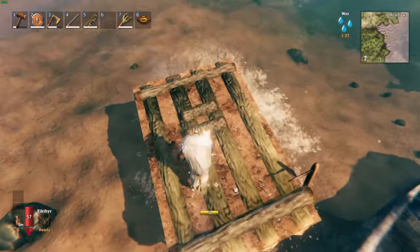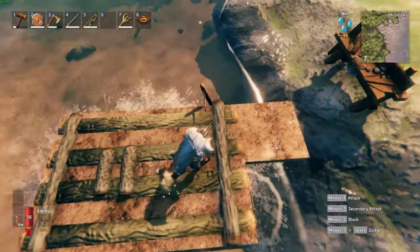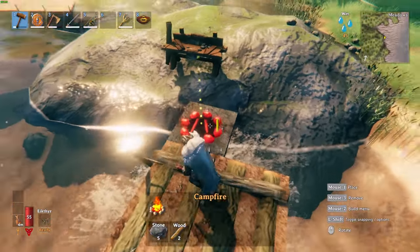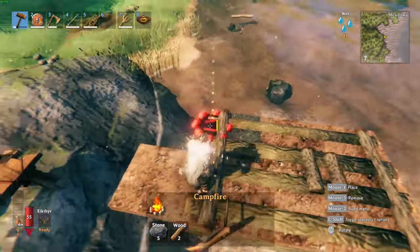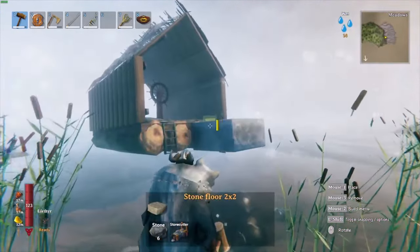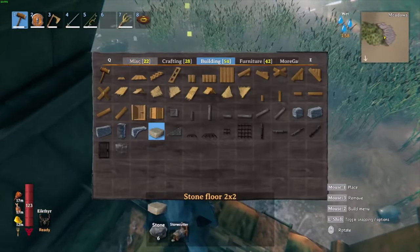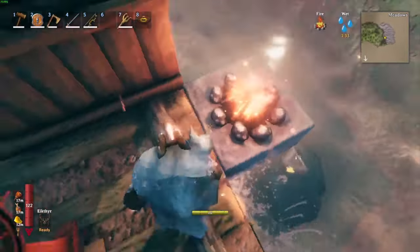Now your raft is ready to put stone on. Just because you have the dirt floor does not mean you can add fire — you need to outfit everything with stone if you want to add fire or anything that's required to be on the ground. Let's add a stone block and then try putting fire down. Look at that, now we have fire!